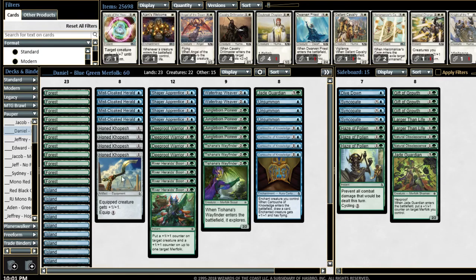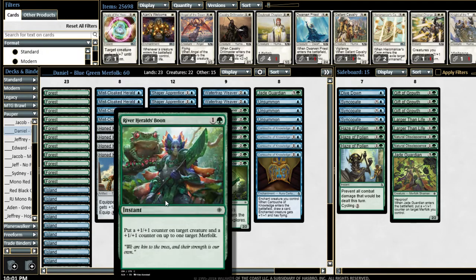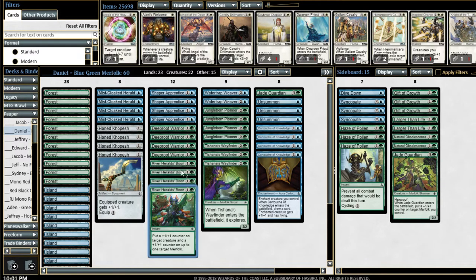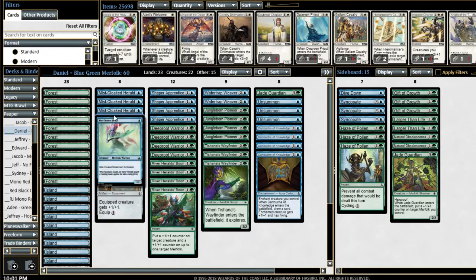He also had a really impressive draw against Blue Green Auras, which is just a straight-up race matchup. He went turn one Miscloaked Herald, turn two River Herald's Boon, turn three second River Herald's Boon, turn four Honkopech — equip it — and then killed his opponent on turn five. So that was really impressive.